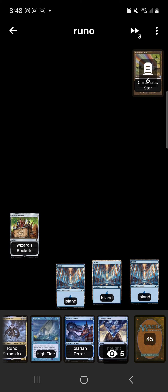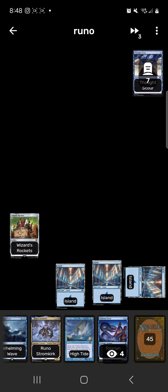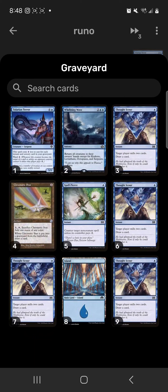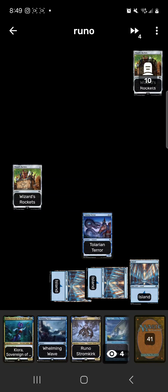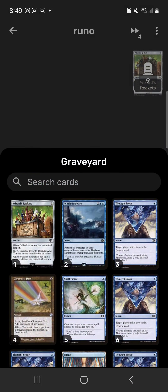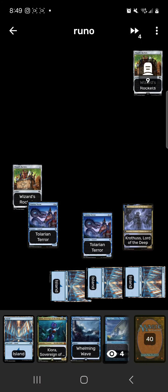Two options: either Thought Scour or run out Runo. Runo doesn't have anything to do in the graveyard yet, so we run out another Thought Scour — mill two, draw a card. Now we have six instants and sorceries in the graveyard, so Talarian Terror only costs one. We run out Talarian Terror, then another Wizards Rockets tapped. Turn four: tap Wizards Rockets for green, draw a card, then run out Runo. He puts Talarian Terror on top of our library.